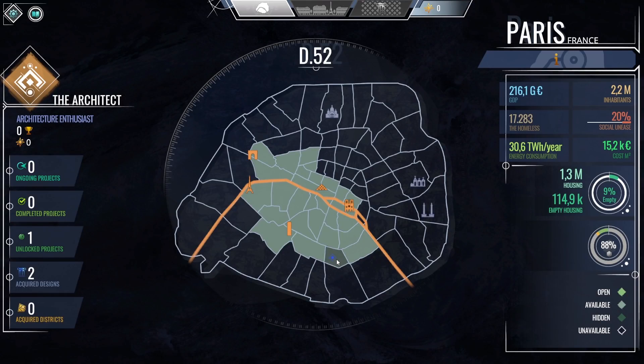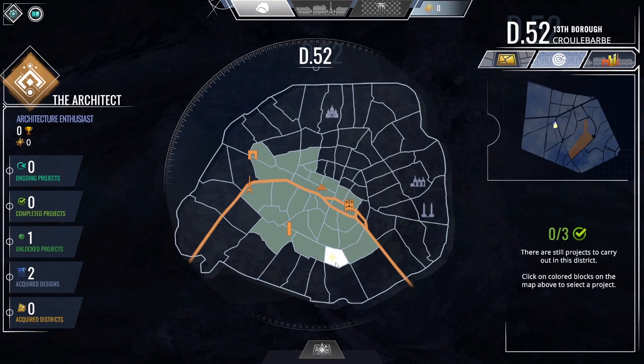District 52 is down here, and you can see all the available districts currently — there should be more in future updates for the game. We see many historic sites and landmarks, some recognizable to me. Very nice to see the Arc de Triomphe, the Eiffel Tower, Notre Dame, and the Louvre. Let's click on District 52, the 13th Borough. There are still plenty of projects to carry out in this district. Click on the colored blocks to select a project.